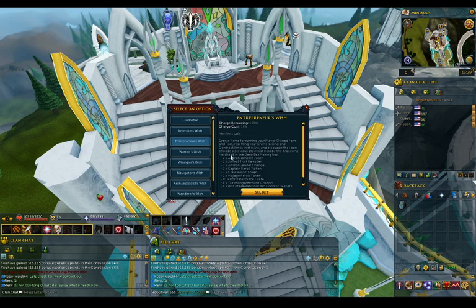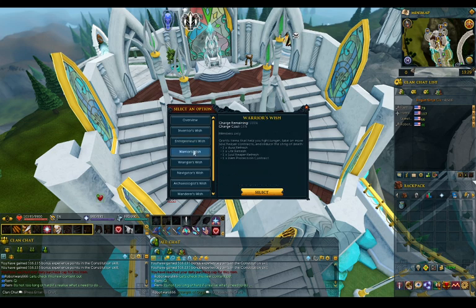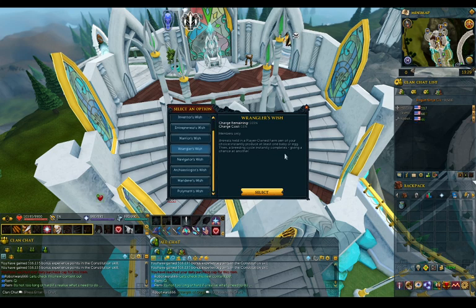I don't really need player owned farm. Wait, this is the Traveler's Merchant — does it also mean a limited farm one? Cause that's useful. Then there's the Warrior's Wish — I have no interest in this. I mean, it's not good for me, though it's good for the breeding lock.